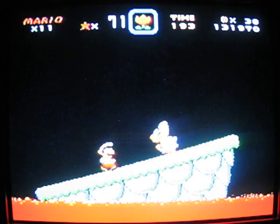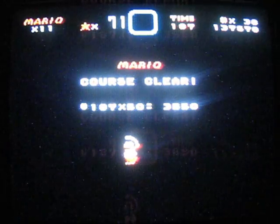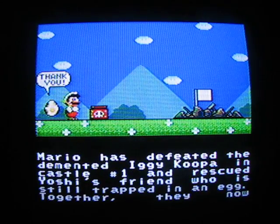Okay, this is how he works: when you jump on him, he falls towards the side that the platform is leaning to. Just jump on him when you want him to go to one side or the other, and this boss is done - you just gotta knock him into the lava. The first world is completely done - that is six exits by the way. Mario has defeated the demented Iggy Koopa in castle one!